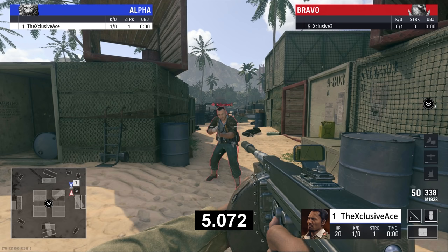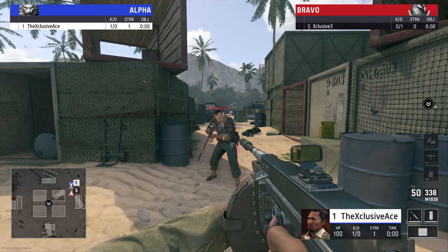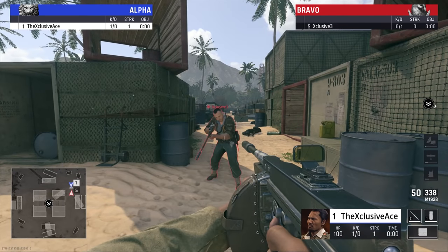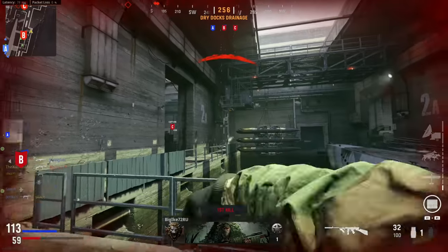Now let's have a look at what happens with frenzy, and this happens very, very quickly. As you can see here, from the moment I get the kill it takes me 100 milliseconds before I start healing - this is nearly instant, and this really shows the potential power of the frenzy perk.